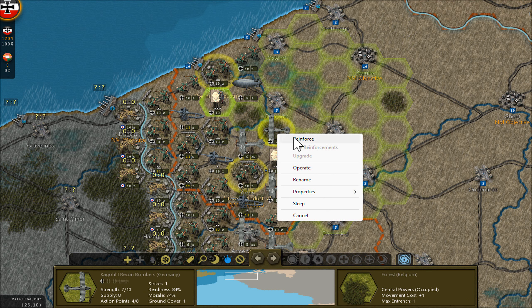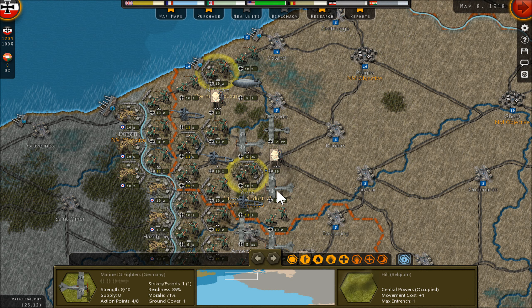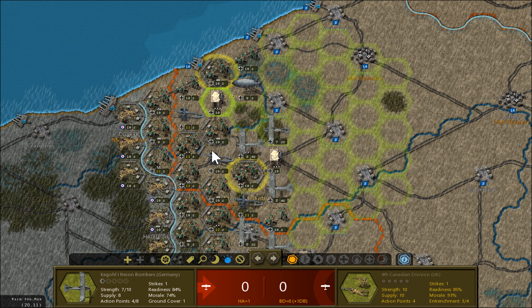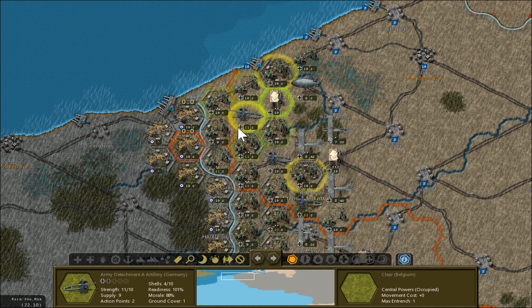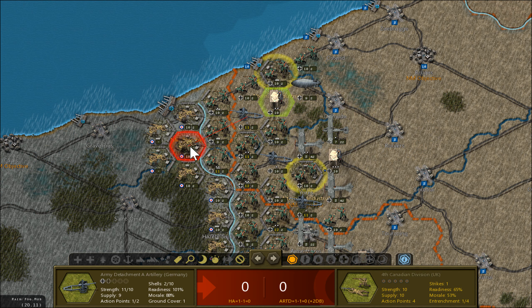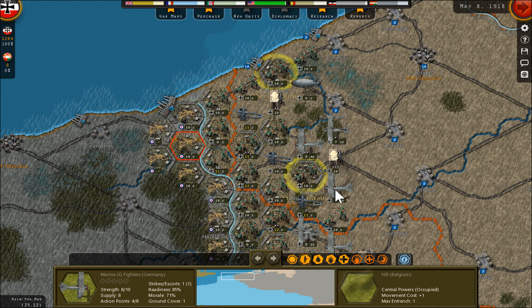I can still fly. The question is if I really want to fly. I have my guns ready to shell Dunkirk — Dunkirk has a four, so I'll maybe shell north of this. I'll try to make a recon, then shell position, and maybe a storm attack.